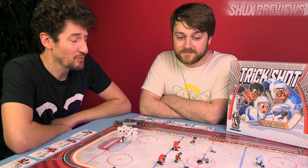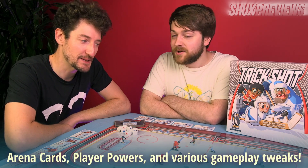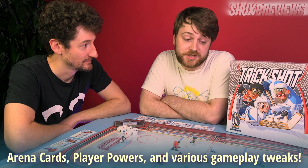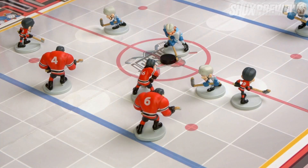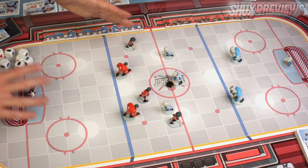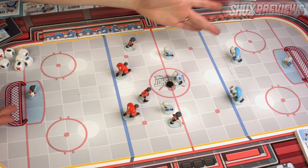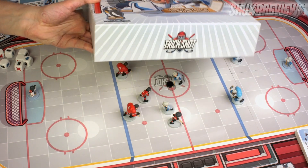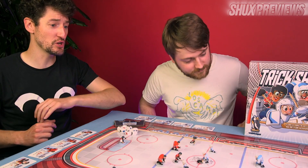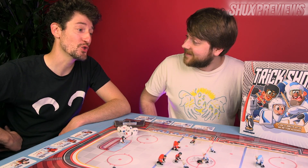There are probably some other things in this version that have changed — if you've got the original version you'll be able to spot the changes from a mile away. This is filling up a table quite happily in a fun way, because it's turning the whole table into a battleground — a hockey pitch of ice. And yet the box is actually quite reassuringly slim, which I appreciate for a game that has miniatures in it. Please explain to me the ways of this edition of Trick Shot.